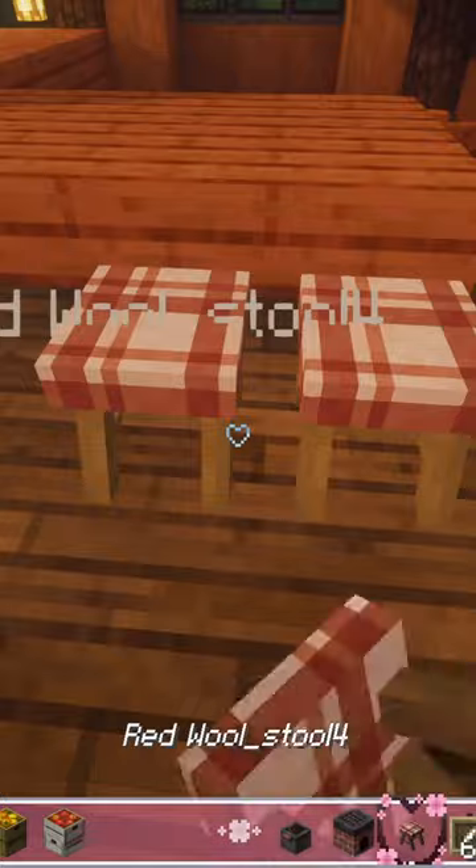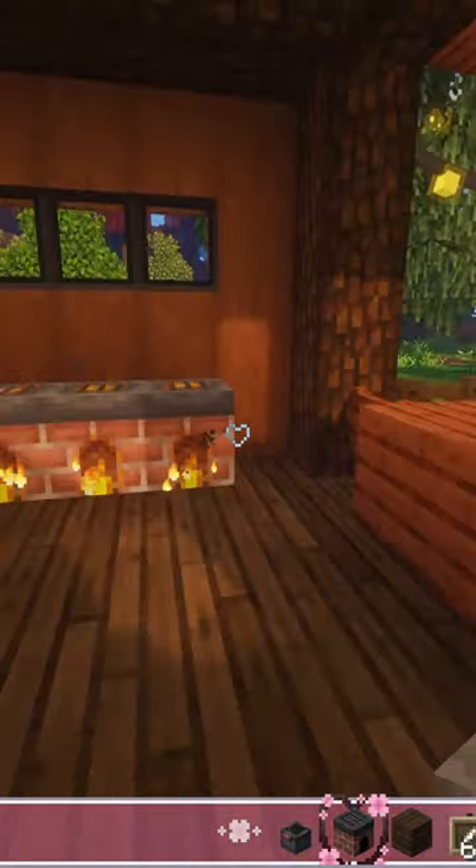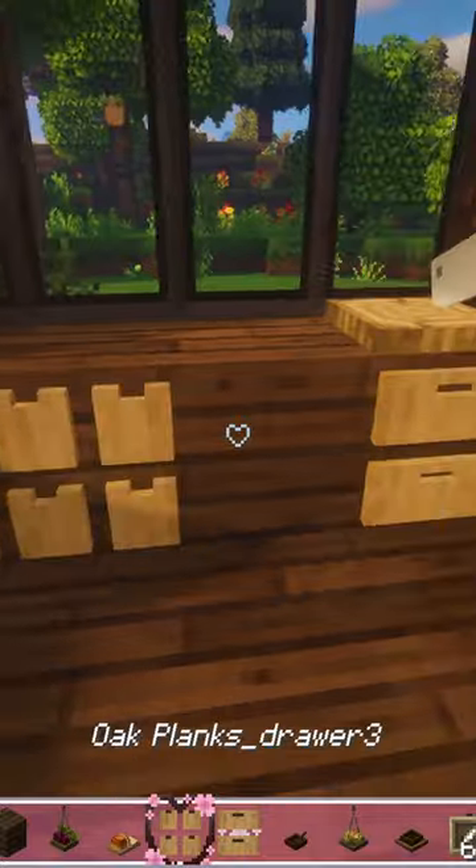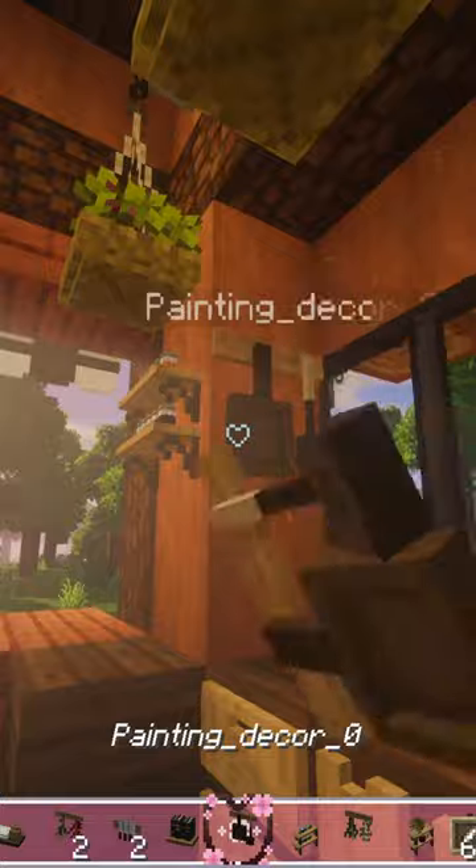Some chairs for the customers and stoves from the Farmers Delight mod. Now let's put some soup on the fire. Lots more CIT decor — drawers, potatoes. You gotta have all your different soup ingredients.